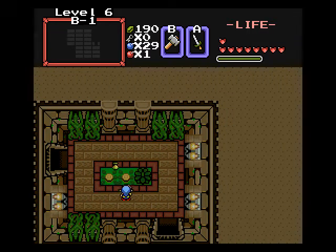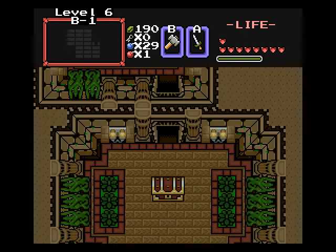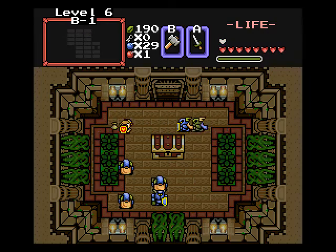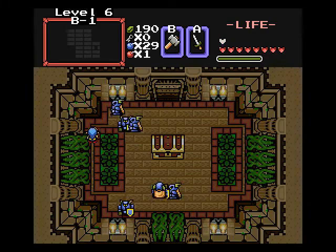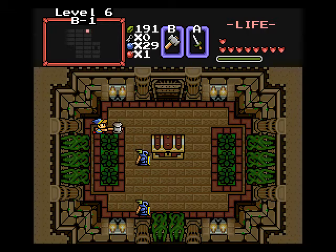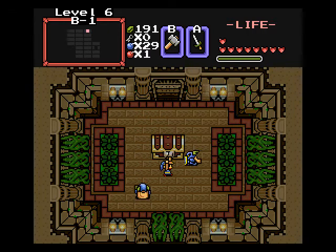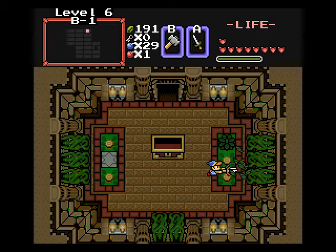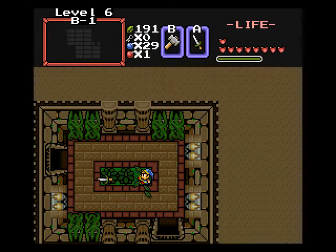We've got two Wizrobes in here — they're a joke. Now we come down here, and mid-boss time! We've got blue Darknuts. Now I'm gonna get pounded profusely. For this particular treasure, you need to activate a star switch to open it. And we pick up the Poison Orb! And what the Poison Orb does is it takes away the poison's ability to hurt you.